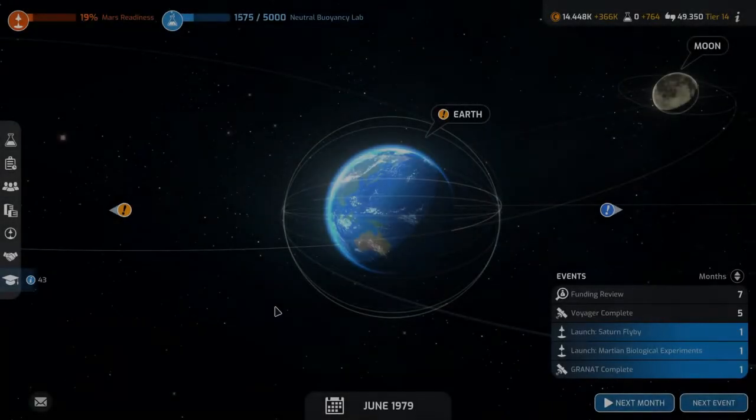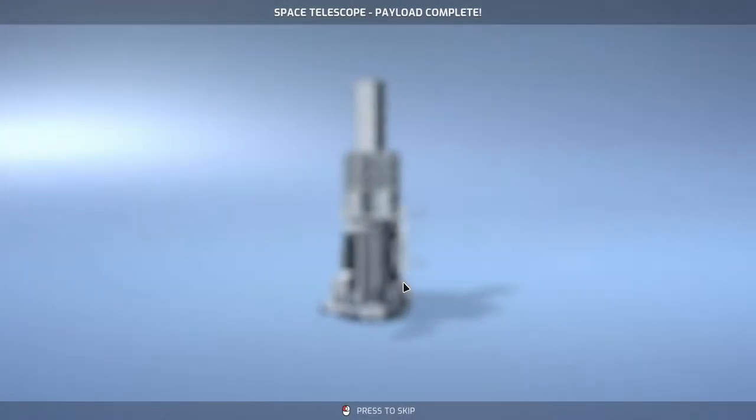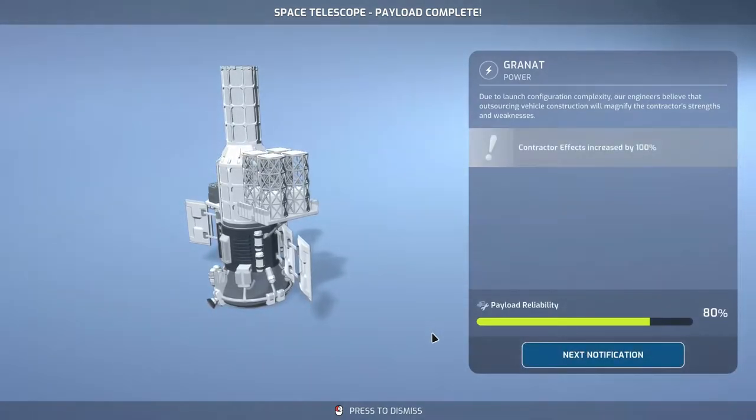Welcome back to Mars Horizon folks. We are launching two missions next month: the Martian biological experiments and the Saturn flyby. Our Granite is also complete, which is great. Granite is of course the space telescope which we will be the first to launch.